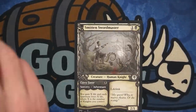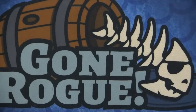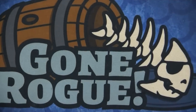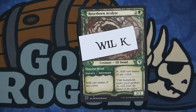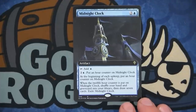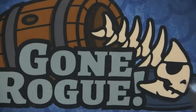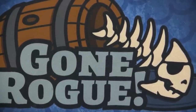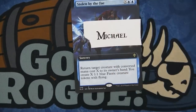The Smitten Swordsmith — pretty good adventure card, goes in knights right now — goes to Lawrence. Lonesome Unicorn goes to Travis. Will K gets the Rose Thorn Acolyte. Extended foil Midnight Clock goes to Will out of Georgia. Stolen by the Fae — the other extended one — goes to Michael. Steve gets the Taste of Death.